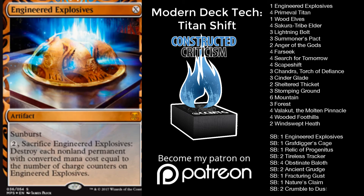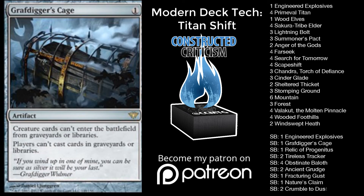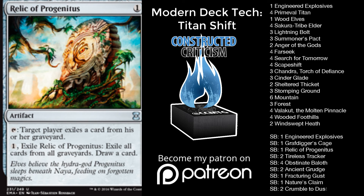We do have a sideboard of one Engineered Explosives — I'm actually starting to think I want more of this card, whether in the main or the side, but it gives you enough of what you need against Tarmogoyf and Death's Shadow. We have one Grafdigger's Cage and one Relic of Progenitus, giving us a split idea of what we want against certain types of decks. One of the reasons you can't do all Grafdigger's Cage or all Relic of Progenitus is the different graveyard interactions, so you want to make sure you split those up in some way.